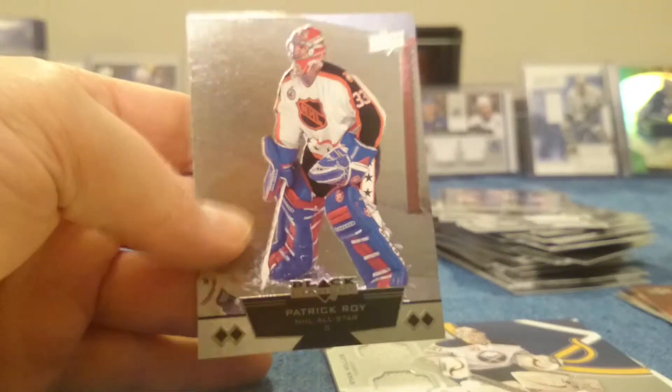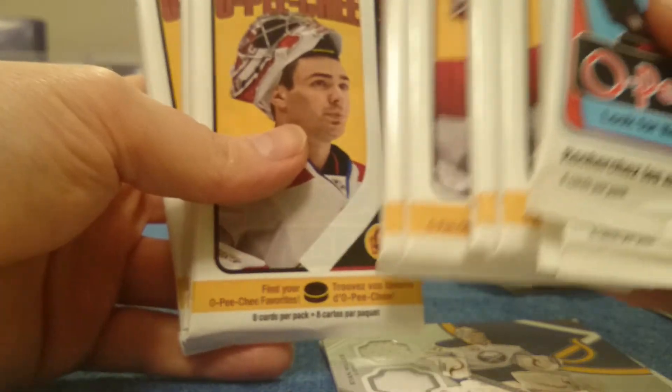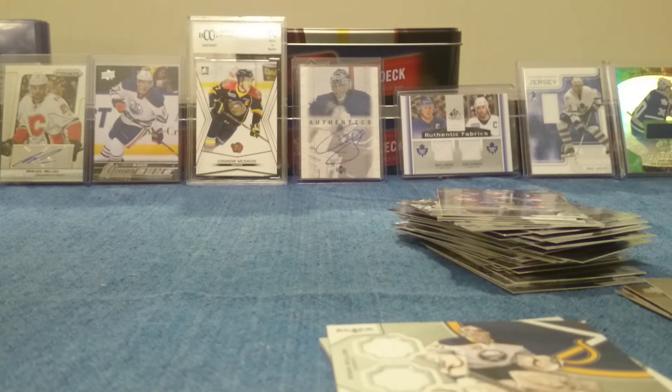I like that Messier card. Pronger and Miller jerseys. Bunch of double diamonds. Quad Diamond Patrick Wah - that's pretty sweet. So I hope you enjoyed the video. That was my first time opening up some Black Diamond product. I've got a few other things here - two different years of OPC which I'll open up at a later date, and my personal favorite product right now. These cards just look so sweet. Got ten of those, so I'll open those up at another time. Hope you enjoyed the video, thanks for watching. Bye!